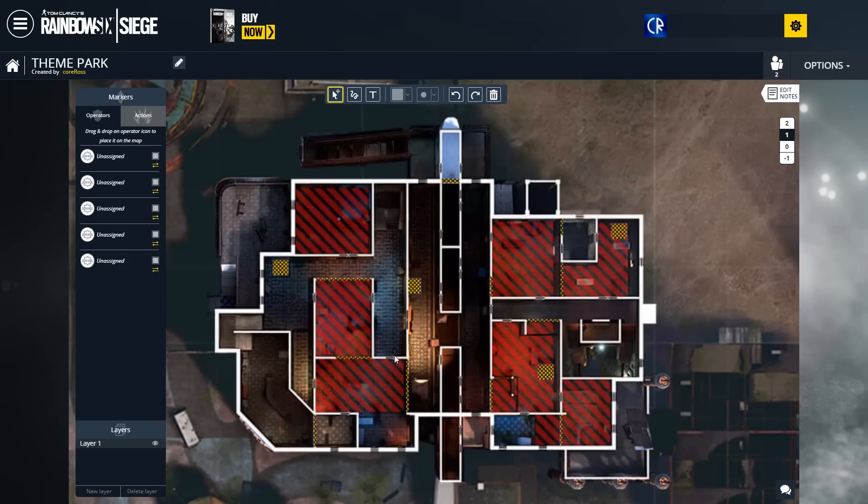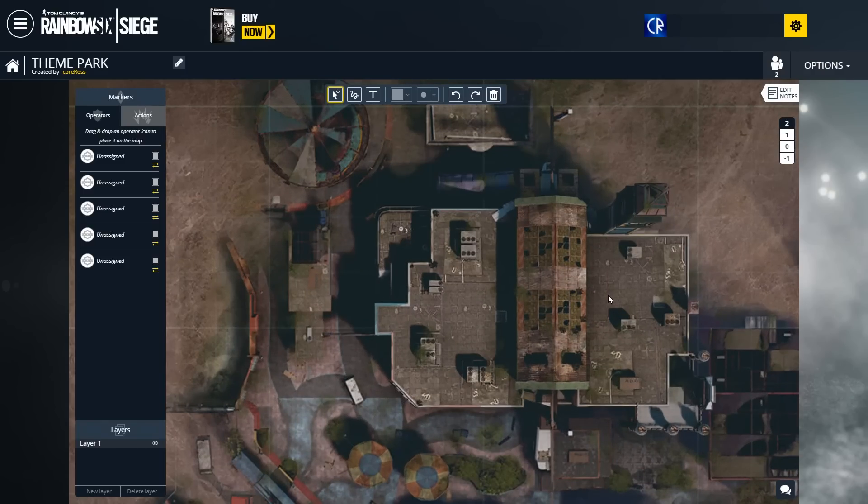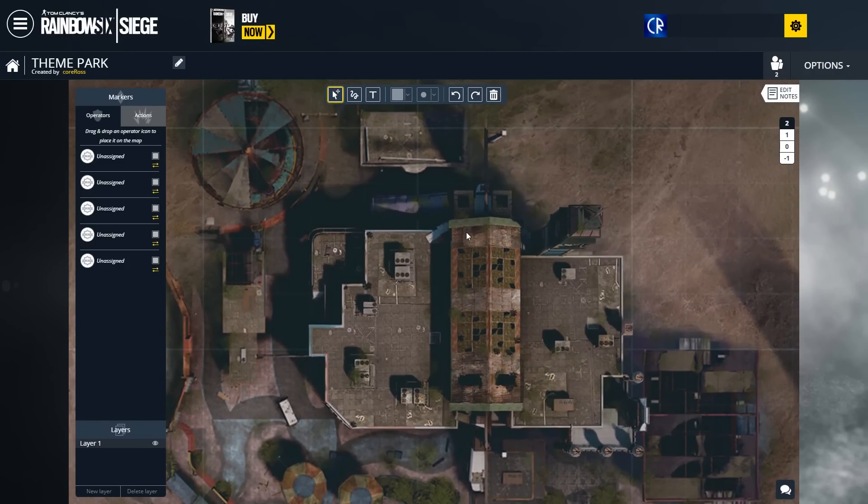We don't exactly know where the objectives are yet — they're currently not working in this mode. But it certainly shows us that there's probably quite a lot of defendable areas, because there's not much in the way of reinforcements. Then we have the roof. It does look like you can access the roof — you can see there's a pathway here to run across, so I certainly think you can get up here.